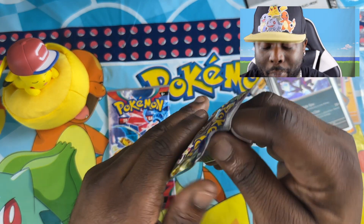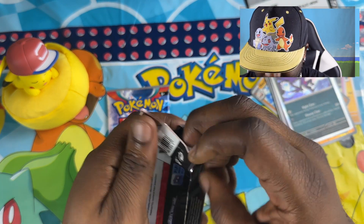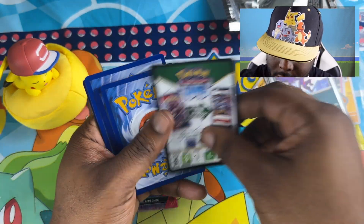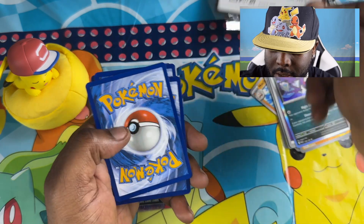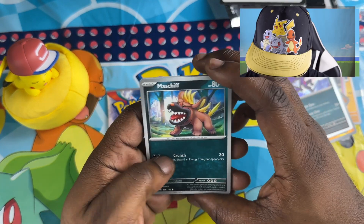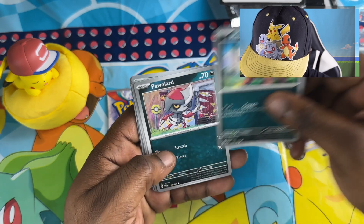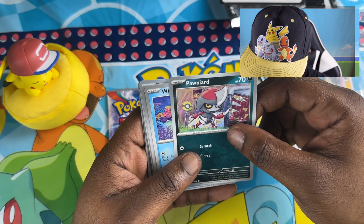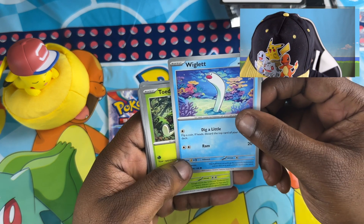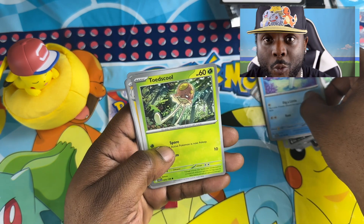Time for my next pack. I don't know what's going to be in this one. Let's just reveal this card again — here we go. Let's see what is in this pack. What is that? A dog. This is a Perrserker. A Wiglett — wow, this is like a little worm. Wiglett.